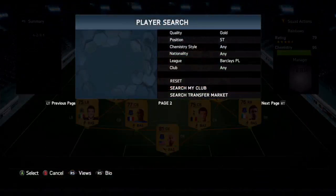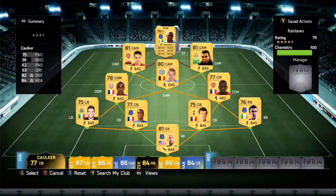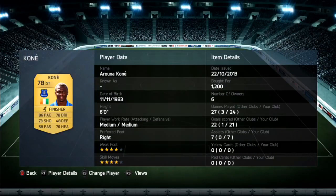Now the one we've all been waiting for — the striker. It is Aruna Kone, at 1,200 coins. Look at his goal-to-game ratio: 24 games and 21 goals. That is really good for a non-rare. On his card: 86 pace, 78 dribbling, 73 shooting, and 76 heading — he is an all-around beast. If you haven't tried him yet, I strongly suggest you go buy him. He goes for around 700 coins to maybe 1k.